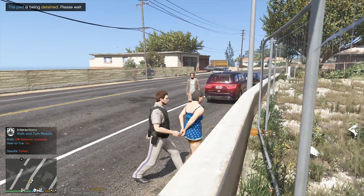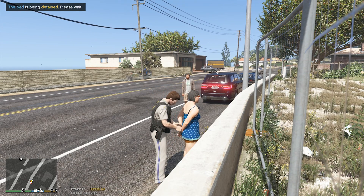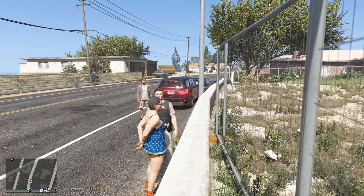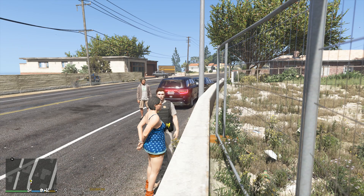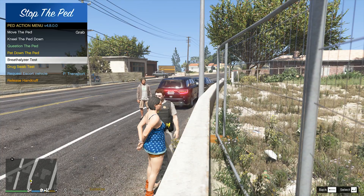You're under arrest for suspicion of DUI right now. DUI. Clearly. We've done enough for that. But we are going to do a breathalyzer test on her. The walk and turn works for the most part. I should have done the eye one, but I'm trying to really kind of get through this without it taking days. And you can't do that with them cuffed. So let's go ahead and do the breathalyzer.